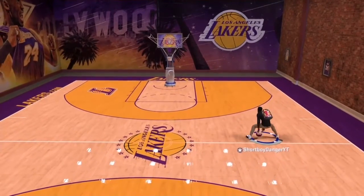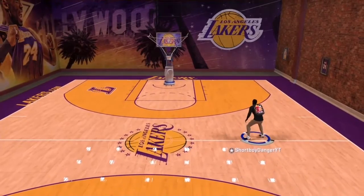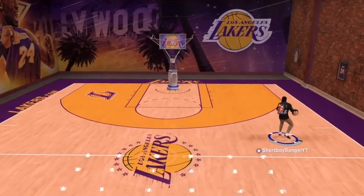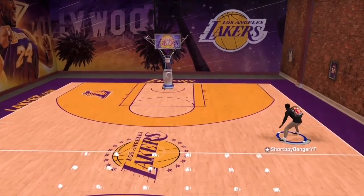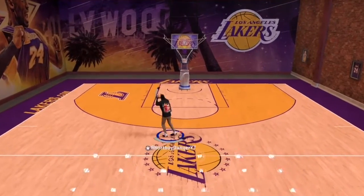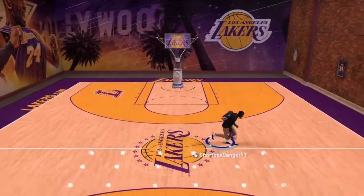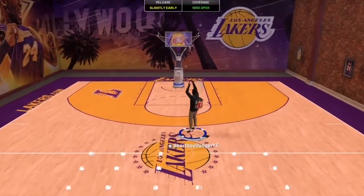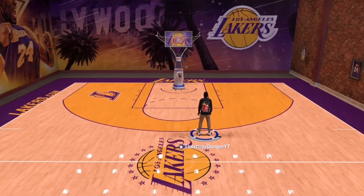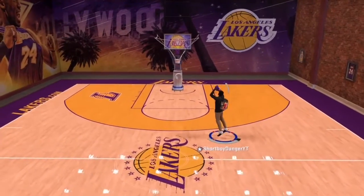I'm going to show you guys another way to quick stop. You can do the between-the-legs — you do the between-the-legs like that, and you can really quick stop. I'm going to be showing you clips of it too. You get a higher green percentage from doing that move. Between the legs, run, quick stop.